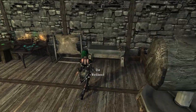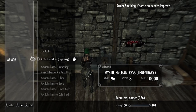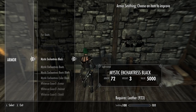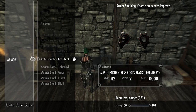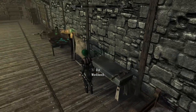Your mileage may vary, though. Let's see what we need here. You can improve all of this with leather, which is not a problem. We don't need the iron guard. Now let's look at the enchanting.